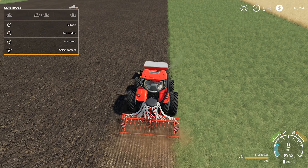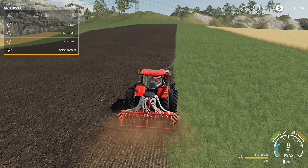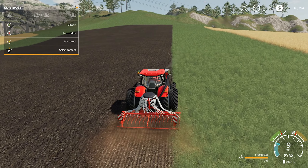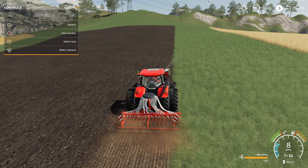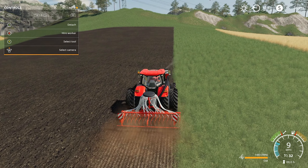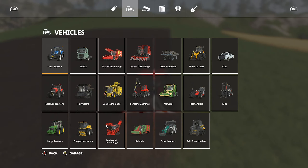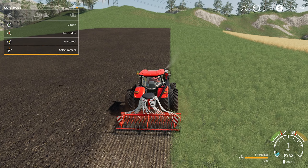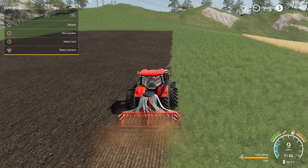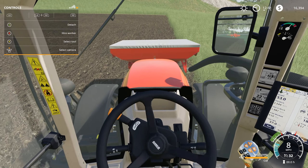We're farming — look at this, we're planting some beautiful oats! Scary birds again. I don't know how much of this I want to do in first person because I'm gonna mess it up. But what the hey — oh that's the wrong button. What button do I hit to get inside again?